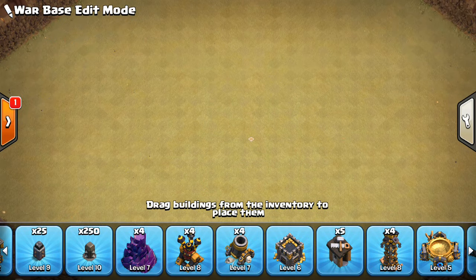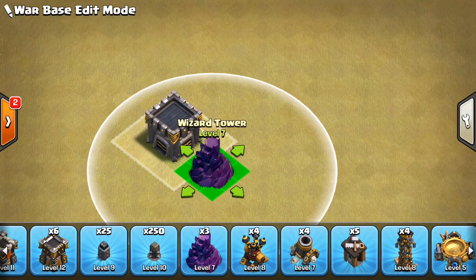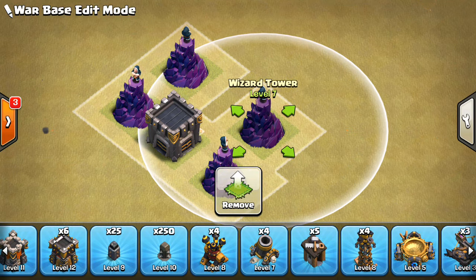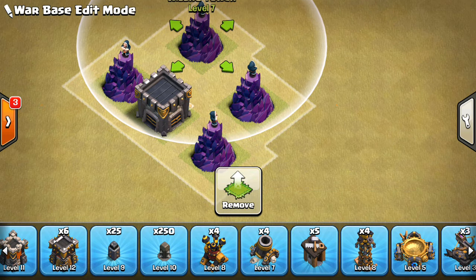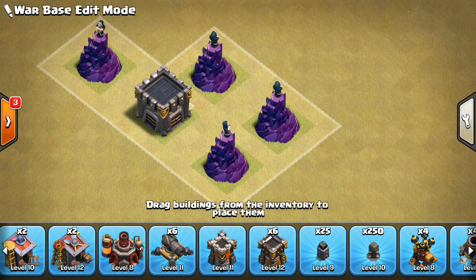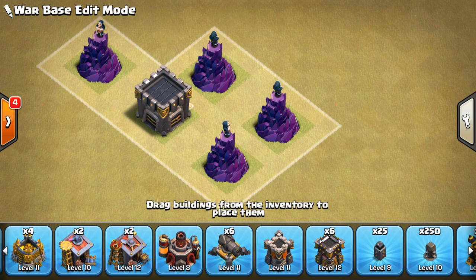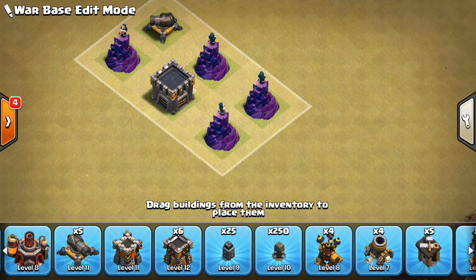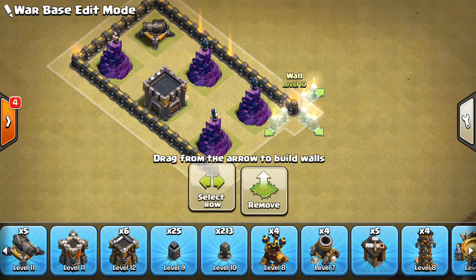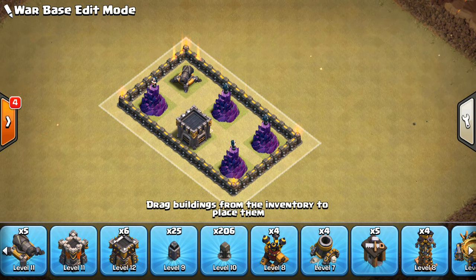First, let's get the clan castle down in the middle — that's always good for a Town Hall 10 base. We don't want it too accessible, so we'll place it right there. I've been putting wizard towers in the core because they have splash damage and are good against miners. We'll spread that out, add a cannon to the core as well. We'll put the giant bombs in the middle too — placing them by the inferno tower hasn't been working as well recently; you want them in the core to catch miners, bowlers, whatever comes through.